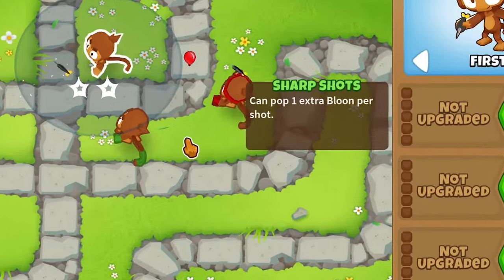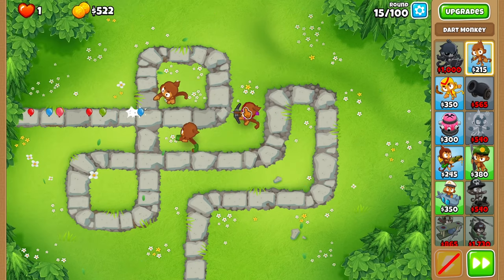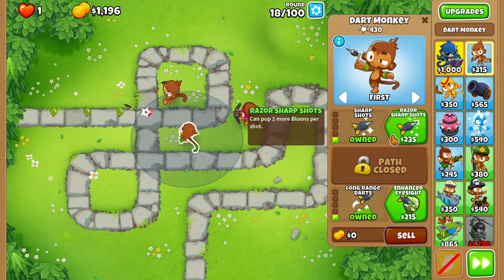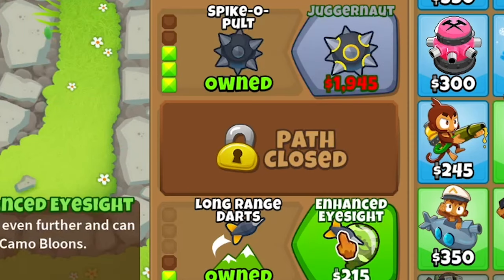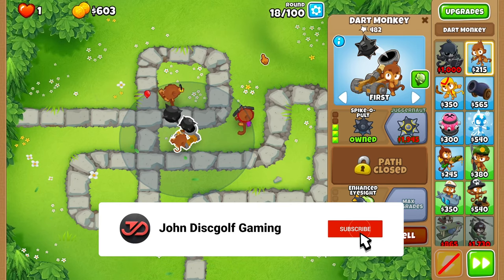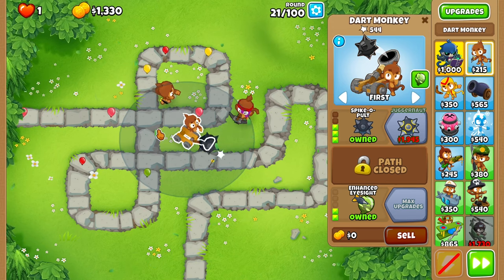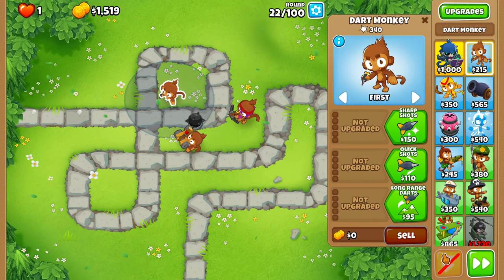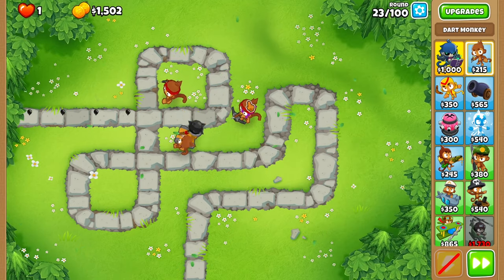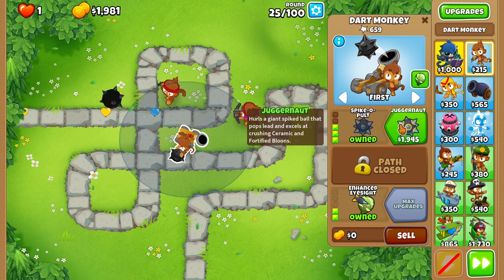Can I do that? I don't know. Let's actually do crossbow on this guy — why not? Razor sharp shots, spike-a-pult, and then enhanced eyesight. In 10 rounds we should be able to get like 1,400, so we should be fine. I'd actually like to get one down here just shooting straight up. I'm doing quick shots and then very quick shots. We should be good. Juggernaut — that pops leads, all that. It excels in crushing ceramics and fortified balloons. Now they're gonna bounce off walls.